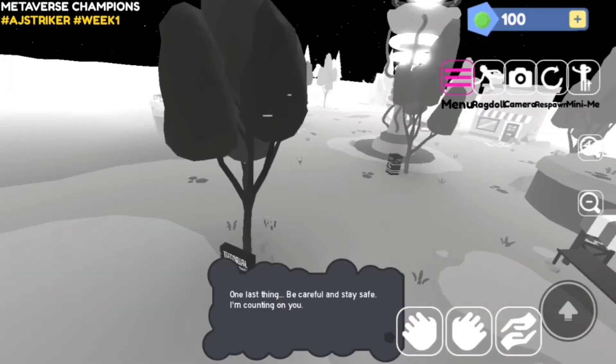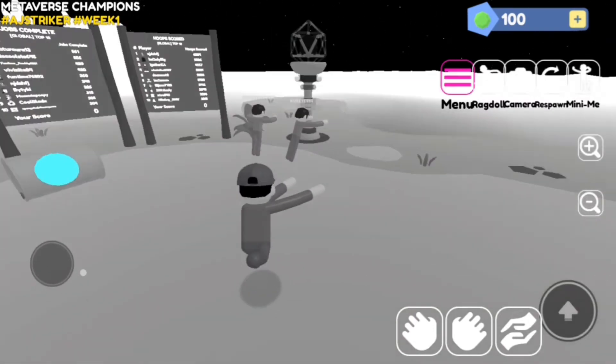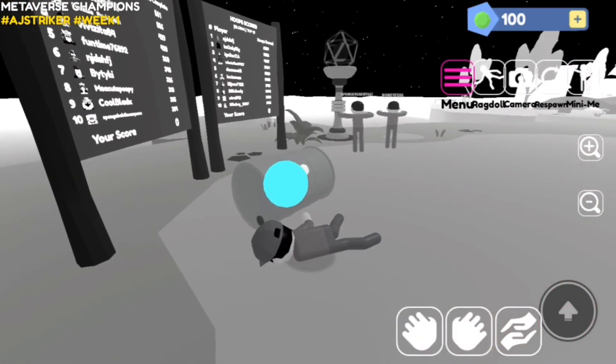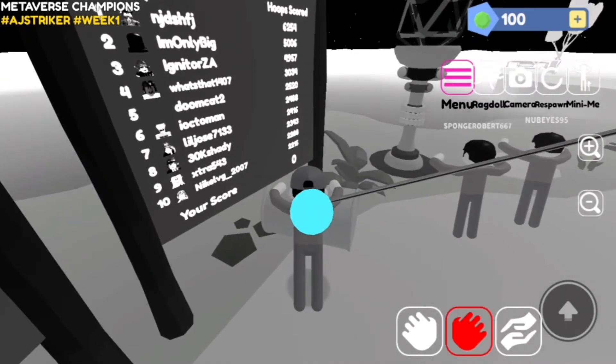Now I'm going to explain what you need to do. You see that barrel? You need to bring it to that large beacon thing. The blue circle icon shows where the barrel is. If you get hit, all you need to do is press ragdoll. Now let's grab this barrel.